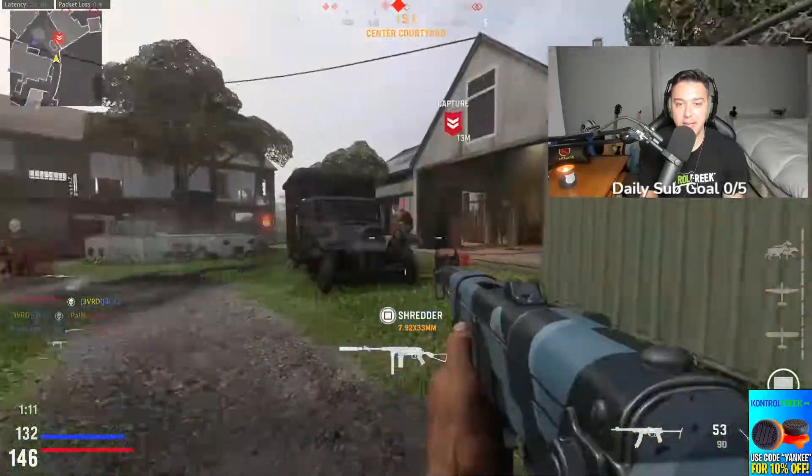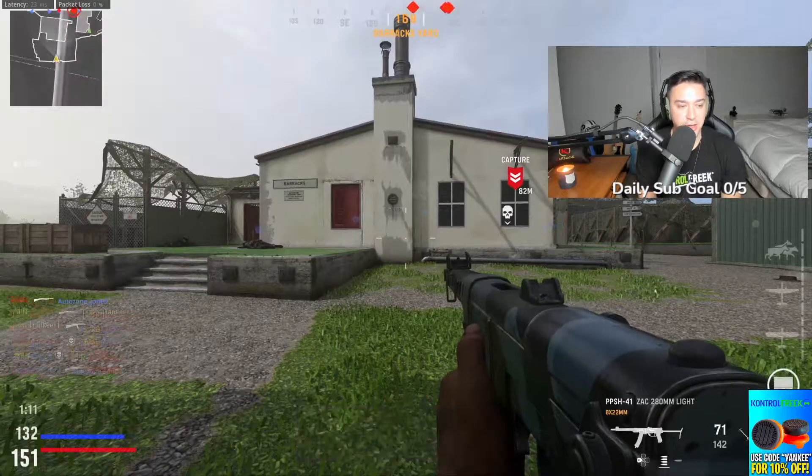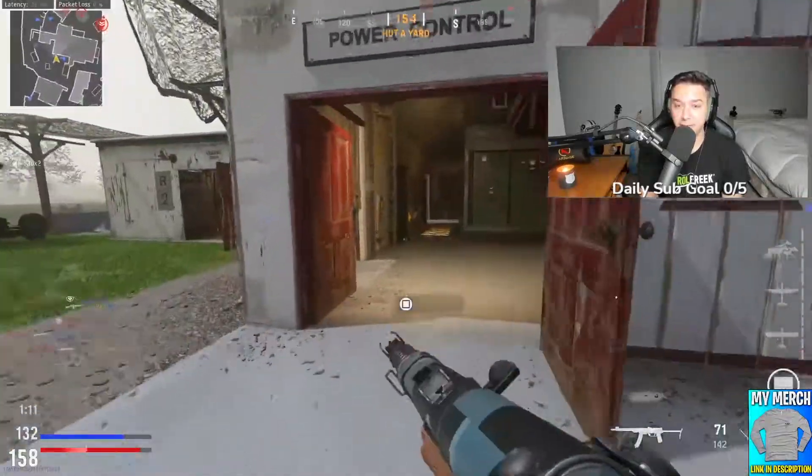There's no flow to this map — it's very weird. The power positions on this map change as the map gets destructed. I feel like they should have a way to reconstruct the walls — there should be a way to rebuild them, I don't know.